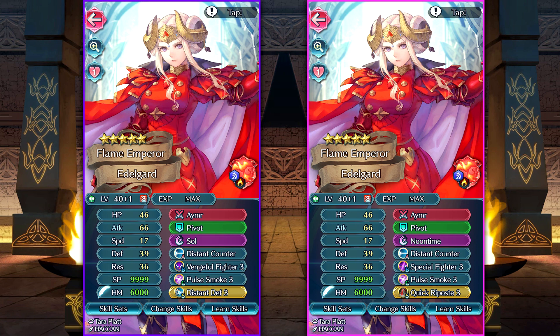The other build is gonna be Noontime, Distant Counter, Special Fighter, Pulse Smoke, and Quick Riposte. Quick Riposte and Special Fighter is very nice because Special Fighter inflicts guard and also ramps your special. That means any time Edelgard retaliates and gets a counterattack, she is gonna be using Noontime to the face — any damage the foes may have done to her, she just heals it right back. And Quick Riposte for the guaranteed double attacks. Between these two builds, I don't really know which one I like more — both of them are gonna be fantastic.